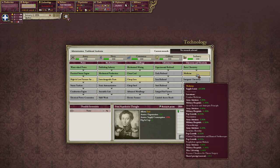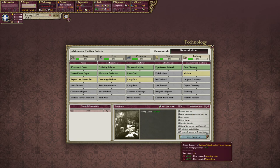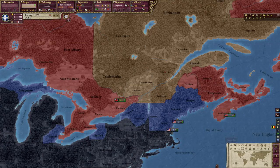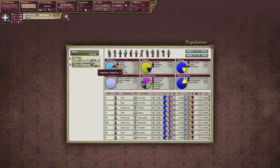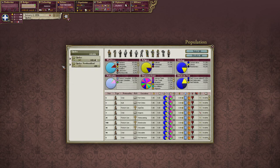I'll set up everything first. The first technology I want to research is medicine, for a quite simple reason — I want to get the pressure chamber for direct surgery first, which will grant us a plus 10 prestige. That will be quite good for us. Let's go with that and set up Quebec to attract immigrants.